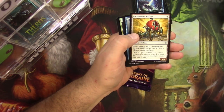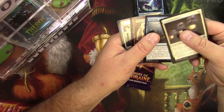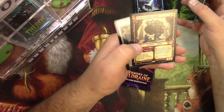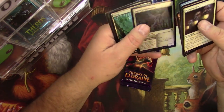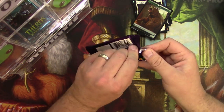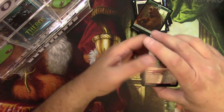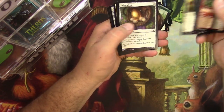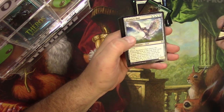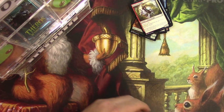Deafening Silence, Enchanted Carriage turned into a pumpkin, and a Bone Crusher Giant alternate storybook border — very cool — and a Fairy Godmother foil. Then Fireborn Knight, Mysterious Pathlighter, Arcanist Owl, and a Piper of the Swarm. Okay Jacob Newland, thank you very much.